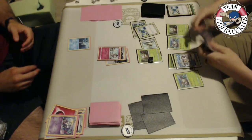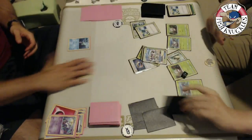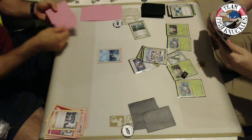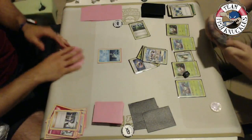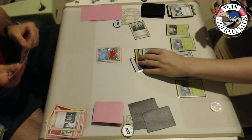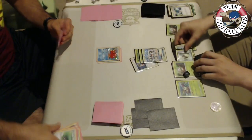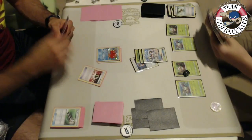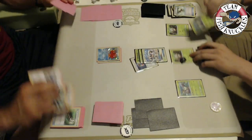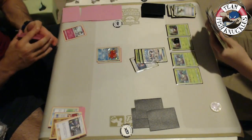Kenton puts the Golisopod back into hand, drops all cards — Float Stone, retreats, puts another Ralts down as a precaution, adds a Choice Band too. Another knockout comes on Vlad's turn — but he top decks a Sycamore and is saved. Vlad finds seven new cards with an Ultra Ball and Remoraid. He uses Ultra Ball discarding two cards to find his last Ralts. The question is whether that last Ralts is prized or not — it's in the deck, but Kenton could Guzma it up.